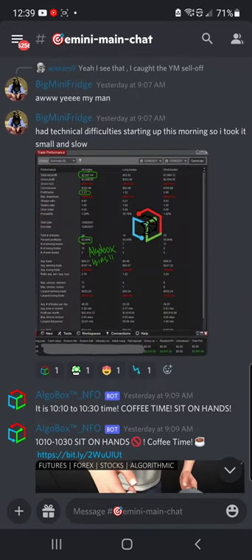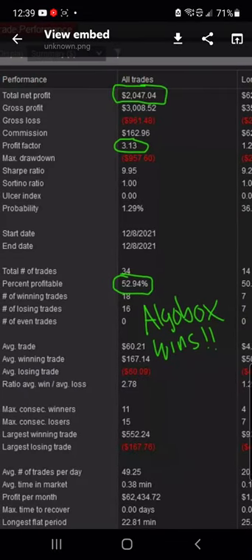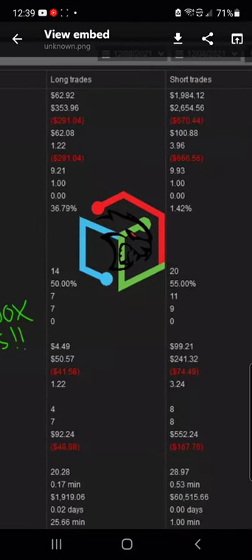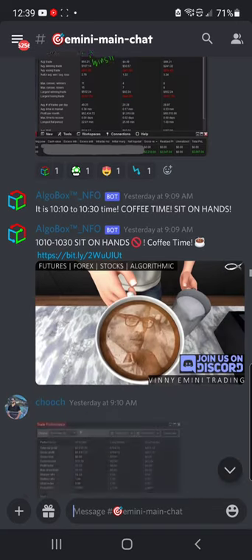We've got some setups there. Big Mini Fridge had technical difficulties starting up this morning, so he took it small and slow. Small and slow equals $2K this morning. Profit Factor 3.13. I like how he's circling this — if you guys can take a second to do this. Well done, Big Mini Fridge. $2,000, Profit Factor 3.13, and 52.94% on the day, even with his difficulties. He threw a little panther in there, a little tiger action.